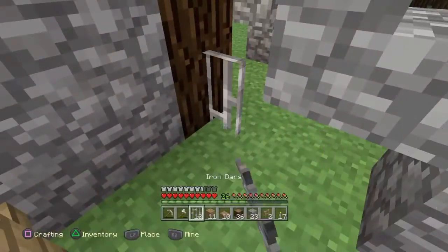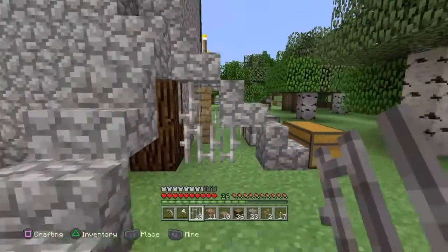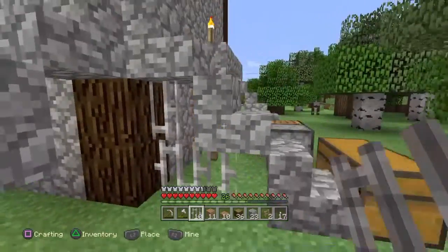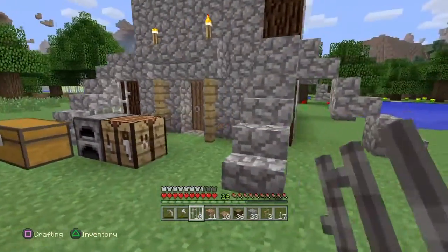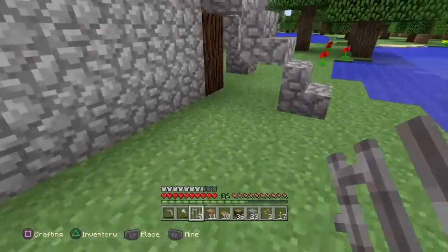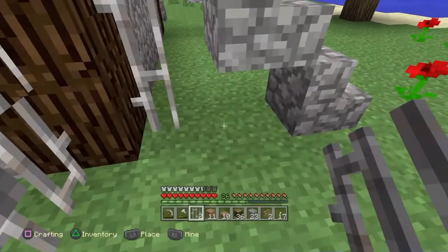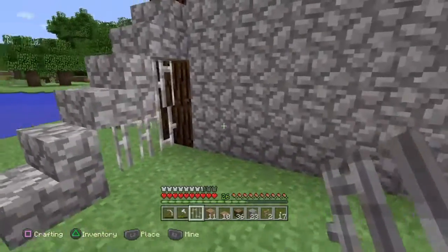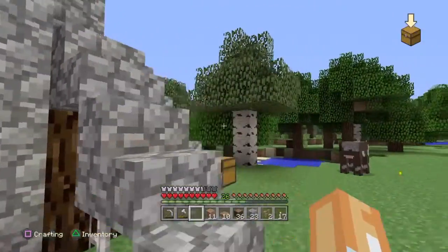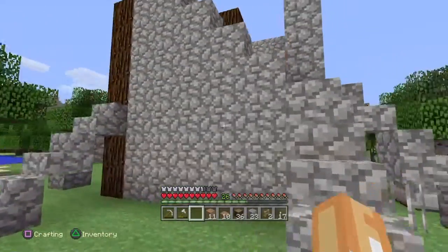I like it a little bit. The problem I'm having is it doesn't connect all the way. I like the iron bars - I want to use the iron bars, but I don't want to put them in windows because this is not a prison, despite it looking pretty scary. I think we're going to leave the iron bars and we'll figure out another way to make the rooms look like they have texture.